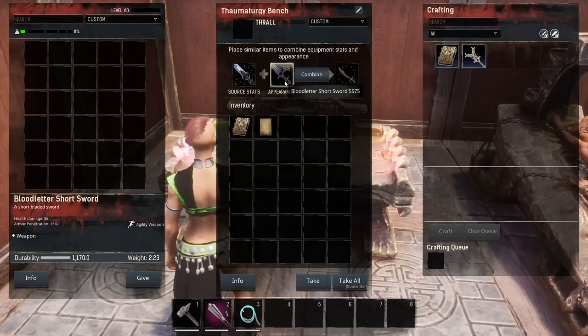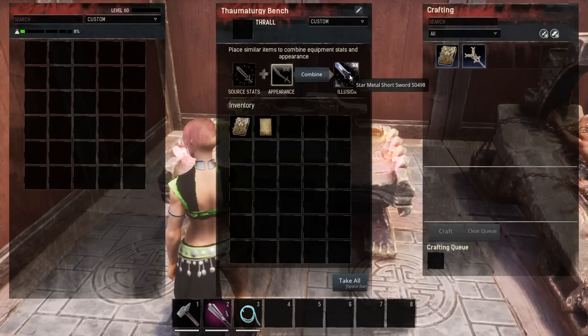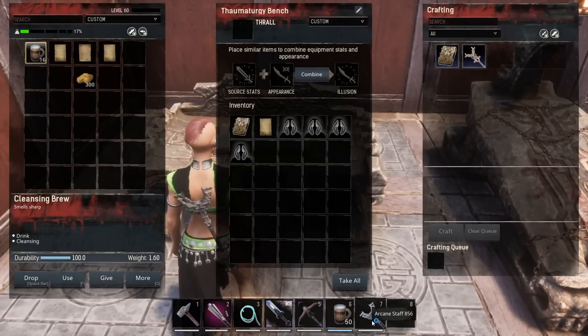The weapon appearance change only works with weapons that you know how to make — it will not work with legendary weapons. They have to be the same type, so you cannot put a short sword frame on a long sword or a two-handed sword. You have to use two short swords, two daggers, two axes, and you have to know how to make them both. The Thaumaturgy bench is going to teach you not only sorcery spells, but also other crafting stations for sorcery — let's jump into those right now.